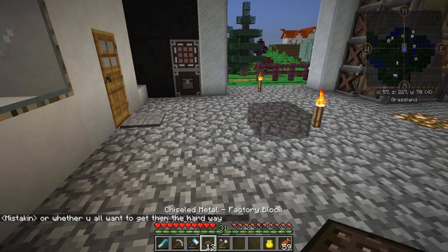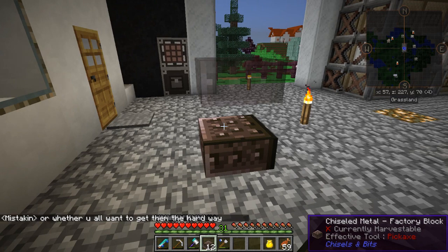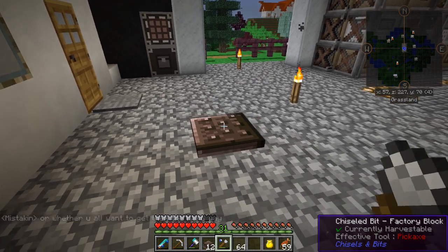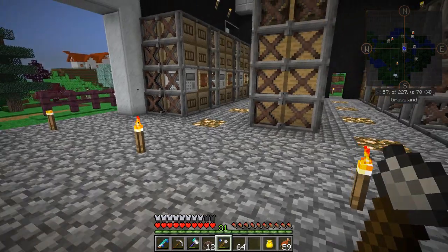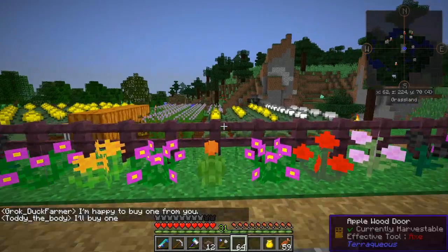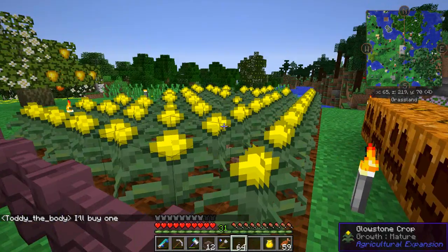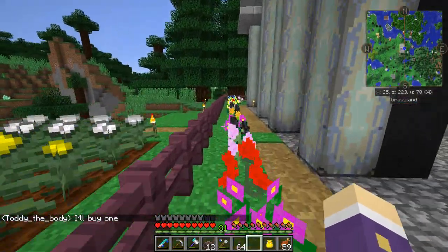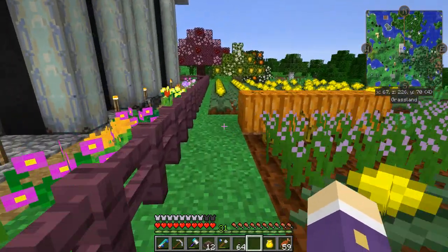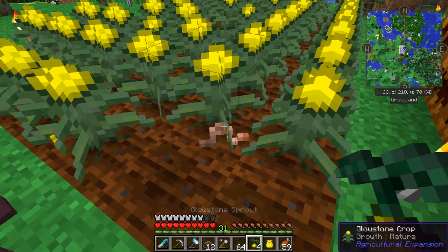Next up I want to place some factory blocks and get some chisel bits from these, and just cover the floor. I've used glowstone — thankfully I got a load of glowstone from the agricultural expansion stuff, which is pretty epic. I had 64 dropped off in a chest at the end of last episode; I still don't know who to thank because I'm recording this soon after.